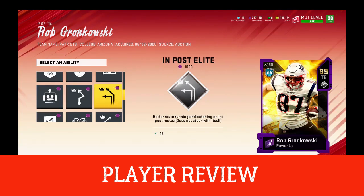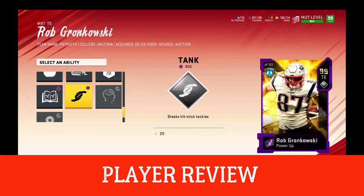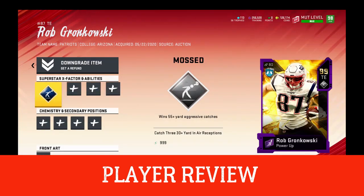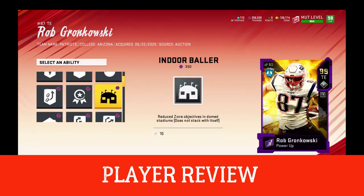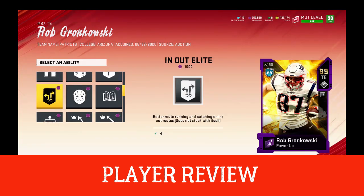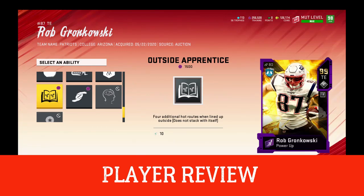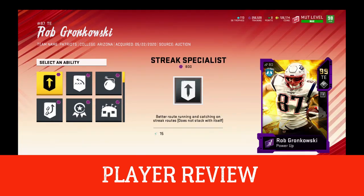Rob Gronkowski plays quite different than other tight ends, for sure. You can start with his strength — 91 strength is pretty crazy for a tight end. Matchup Nightmare and abilities like that are great. He gets a lot of good abilities, so that is definitely a plus. He gets four slots, that's definitely a plus. The 87 agility — it's not gonna feel good; he does not move and zigzag like you'd want. But like I said, he's a different type of player with 91 strength.